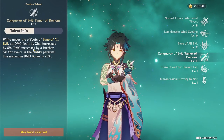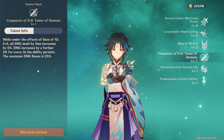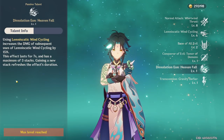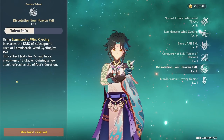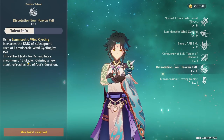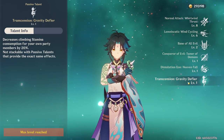For passive talents, the first increases plunge damage gradually over time, up to 25%. The second increases Wind Cycle damage after the first one is used, by 15%. With C1, he gets 3 charges instead of 2, and if you space the attacks 3 seconds apart, you'll reach 3 stacks easily for a 45% damage boost on the final one. The last passive reduces stamina consumption when climbing — pretty cool.